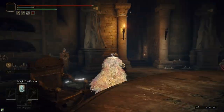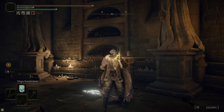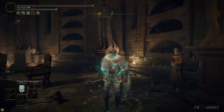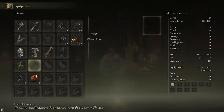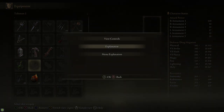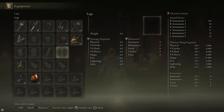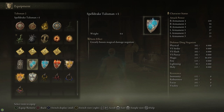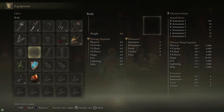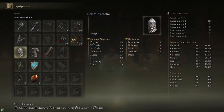While you have a seal equipped — in this case in my left hand — hit L1 to cast the selected spell. That casts Magic Fortification. It does stack with the Spelldrake Talisman — right now I have about 50% magic resistance. Even without armor I'm at a base 35% from just the spell and talisman combined. With armor that stacks further, giving about 60% total magic negation, so Rennala is not going to do much damage to us.